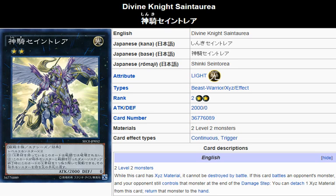Yu-Gi-Oh! 101 card review here, reviewing a card released in Secrets of Eternity on November 15th. What we're looking at here is Divine Knight Centuria. Centuria is a Light Beast-Warrior Xyz effect monster, Rank 2, attack 200, defense 0, requiring 2 Level 2 monsters as Xyz material.